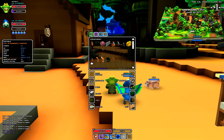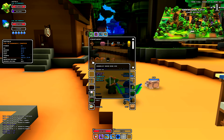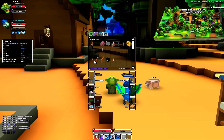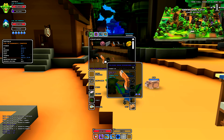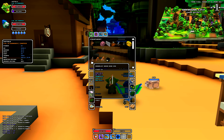Alright guys, in this video I'm going to take a moment out to talk about item rarity and what those stars mean in the corner. As you'll see, a lot of the items you'll pick up will have varying rarity. You'll see white names, green names, blue names, purple names, and yellow names. I'll explain to you what exactly each one is.